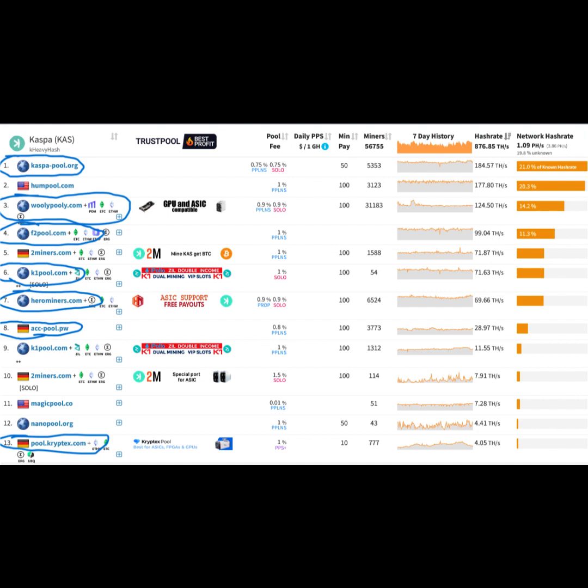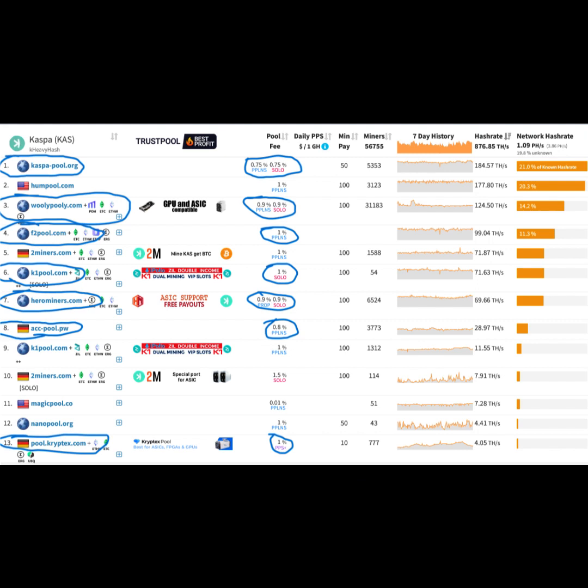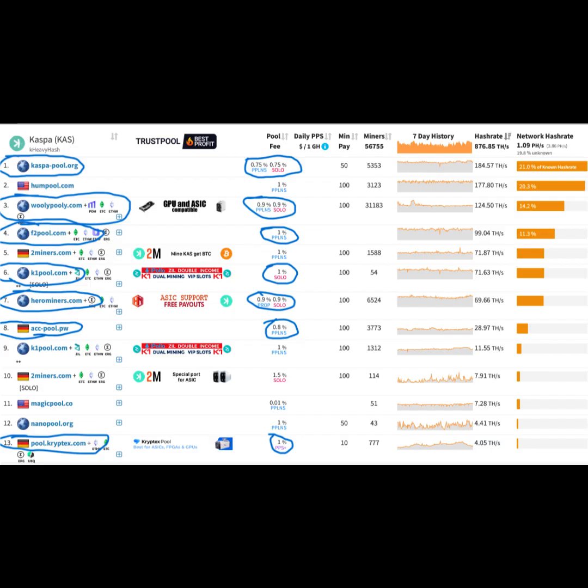I like that I'm getting tons of Kaspa and I'm trying to optimize it just a little at a time. I've circled the fees associated with each pool — Kaspa Pool has the lowest fees at 0.75% and they don't have anywhere near 51% of the hash rate, so for now I have Kaspa Pool as my first pool in the web GUI.